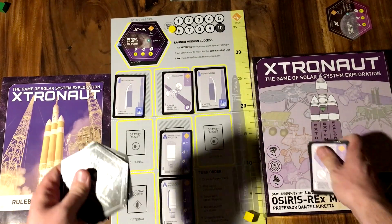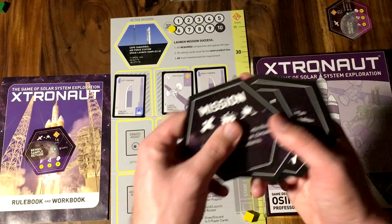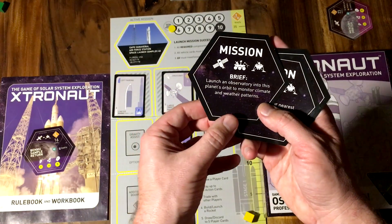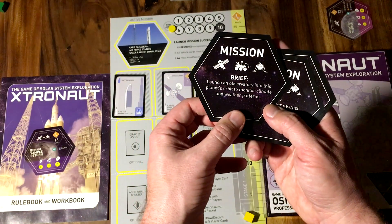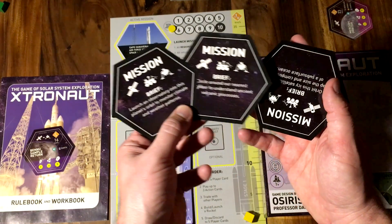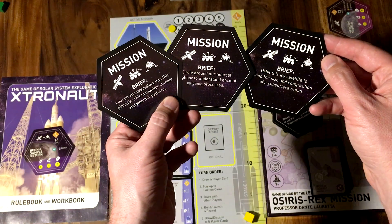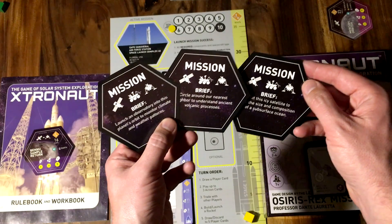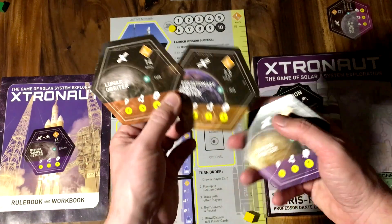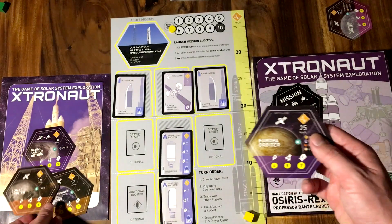Once you complete the mission you keep your card and then pick a new mission. You get given three cards with nice little descriptions on the back: 'Launch an observatory into this planet's orbit to monitor climate and weather patterns,' 'Circle around our nearest neighbor to understand ancient volcanic processes,' or 'Orbit this icy satellite to map the size and composition of a subsurface ocean.' That last one is Europa. The other two are a lunar orbiter and a geostationary Earth orbiter.